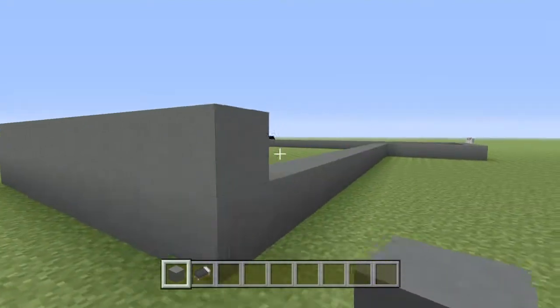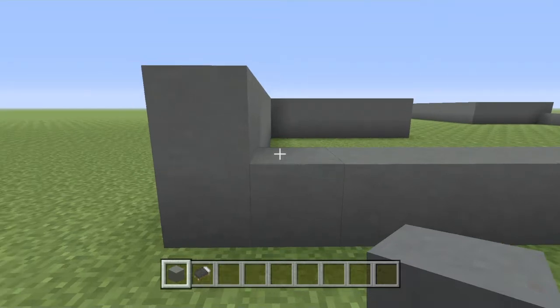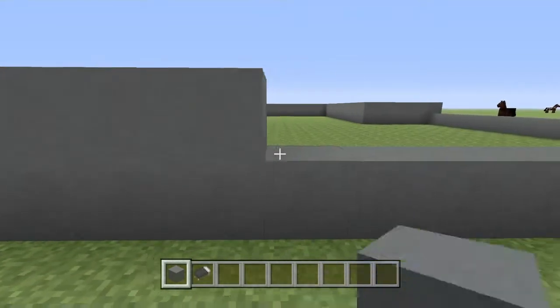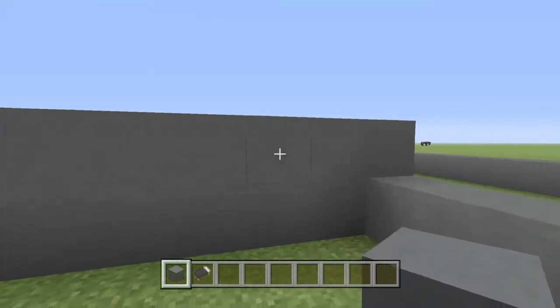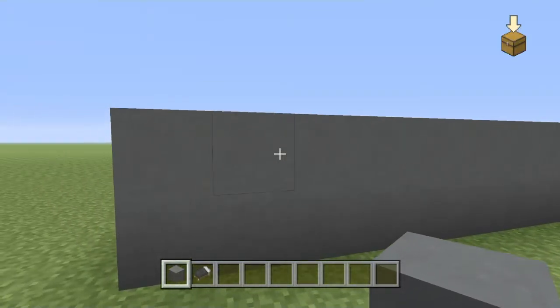There's going to be 10 blocks this way. Bear with me — if you don't understand what I'm trying to say, I do apologize. Okay, what you want to do now, let's go over to the next side: 1, 2, 3, 4, 5, 6, 7, 8, 9, 10, 11, 12, 13, 14, 15, 16, 17, 18, 19. Yep.